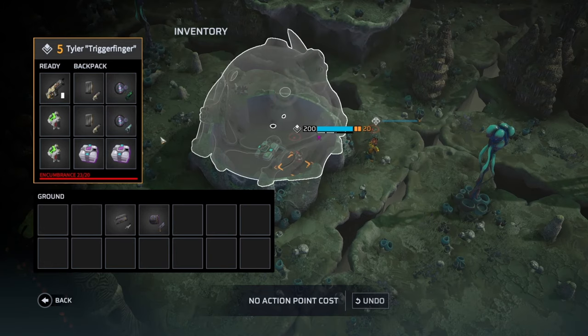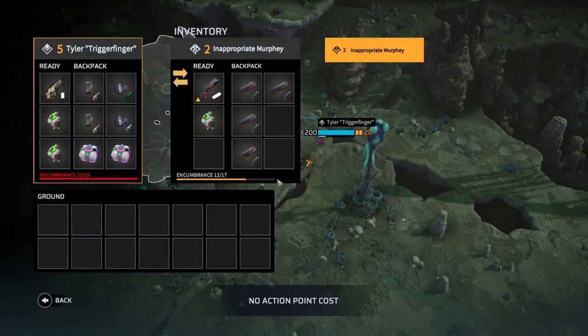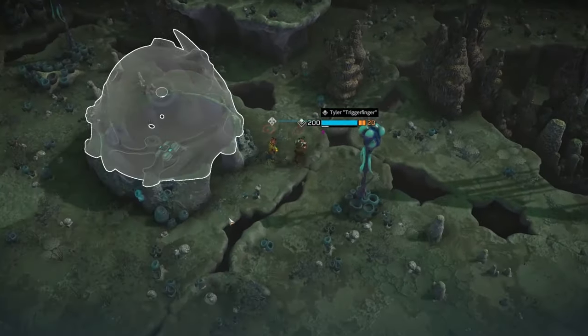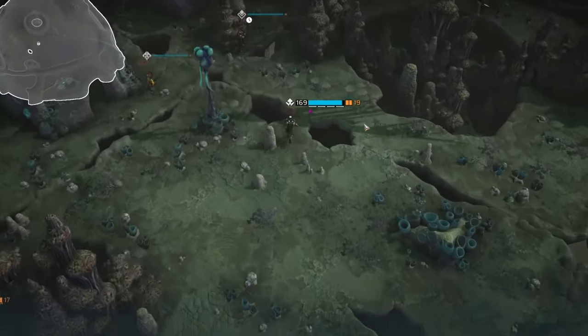Checklist item number two: do you have enough movement? I fundamentally think that Frenzy is a must-have in most teams, so a priest with a Frenzy ability will absolutely change your experience from slow crawling fights to very fast-paced, action-oriented combat.